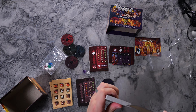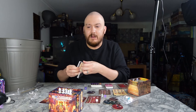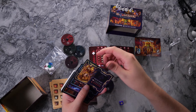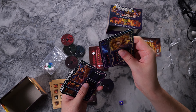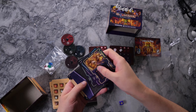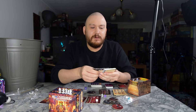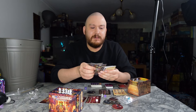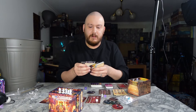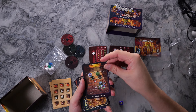For an unboxing I'm just kind of ripping through most of it. You've got the Cragheart, Brute, Spellweaver, Tinkerer, Mindthief, Scoundrel — and then there's a scenario deck. I kind of want to show just one of the maps. Scenario one looks kind of like this.